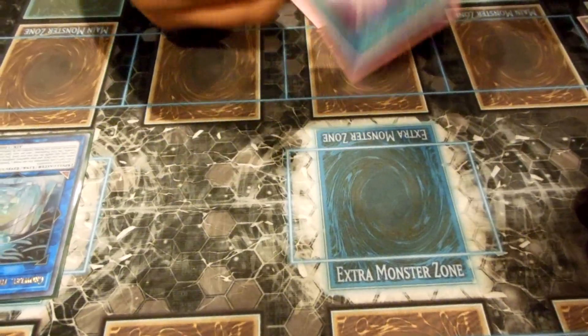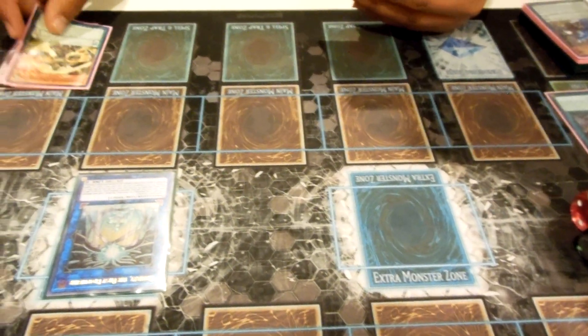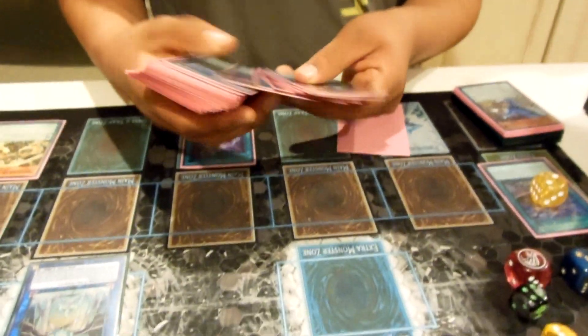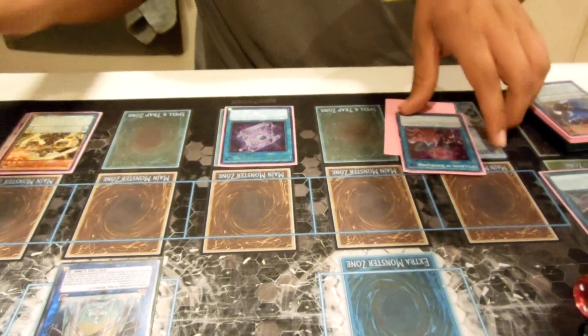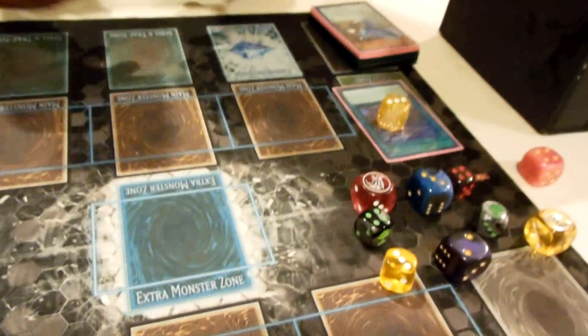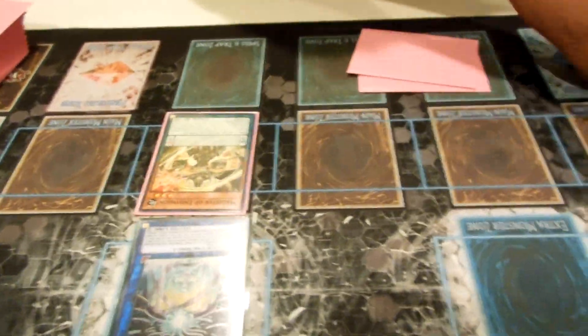Since you've already normal summoned, you can either activate Secrets to add Knowledge — and this goes up to three. What I did here was use the effect of Citadel of Endymion to use Magister's effect, removing three counters from Citadel to summon out Magister and Jackal King.